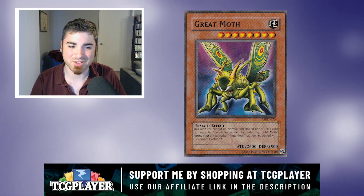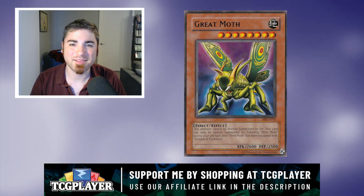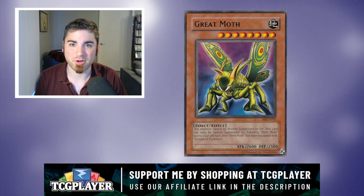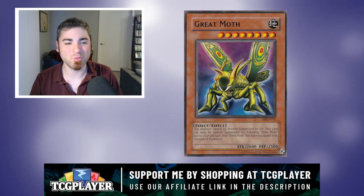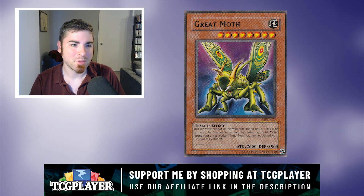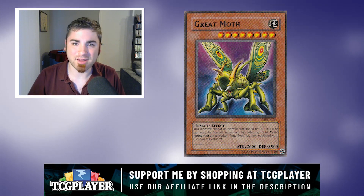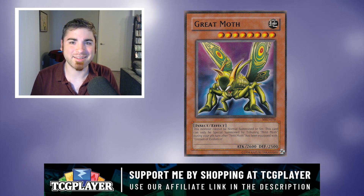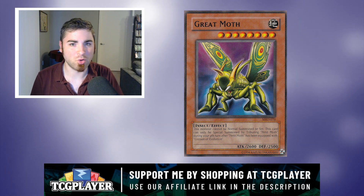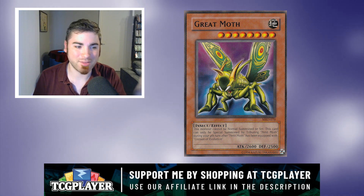Petite Moth is a 300 attack, 200 defense normal monster — complete garbage. It'd be cool if Larva Moth had some help, but Larva Moth only lets you summon it after a second turn; it's not like an Effect version of Petite Moth that reduces the turns required. Cocoon of Evolution is kind of a cool, gimmicky card in early Yu-Gi-Oh! — it's almost like the first Union monster in a way — and 2000 defense isn't bad per se, that's around the level of defense you'd want.